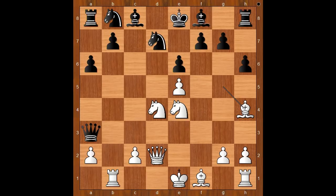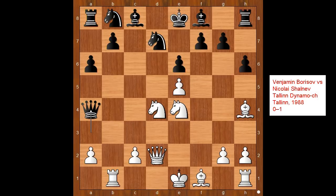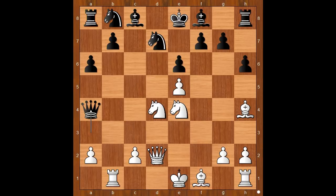Back to our game. Anand played h6, attacking the bishop. Bishop to h4. Black to move — queen takes on a2 is the most played move; knight to c6 is played quite often too. Queen to a4 was played. This position was seen before, and perhaps Anand knew about that game. In that position, white played c4. Black played knight to c6 and black won after only 23 moves.